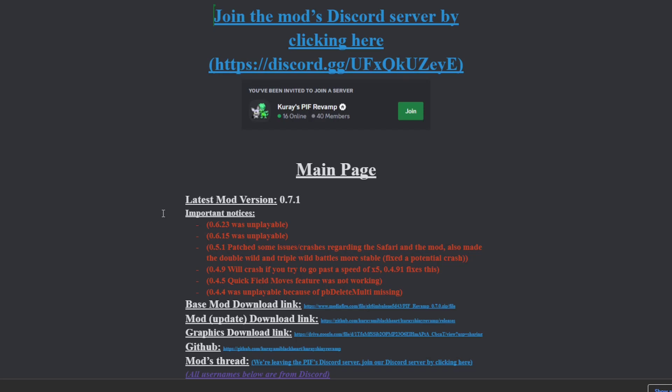This part of the video is going to go over the installation of the mod. The very first thing you need to look at is what version of the game it is currently at. Right here it says the latest mod version is 0.7.1. So when we go down to where it says base mod download link, this is how you download the mod. You can see it's a little smaller, but it says 0.7.0, so we're downloading an older version of the base mod.